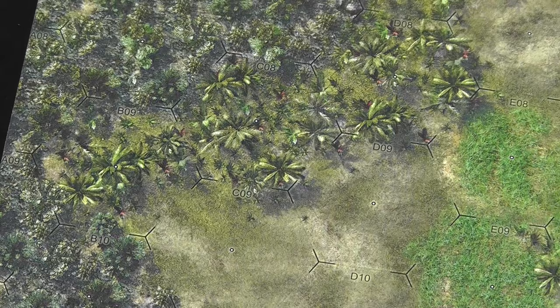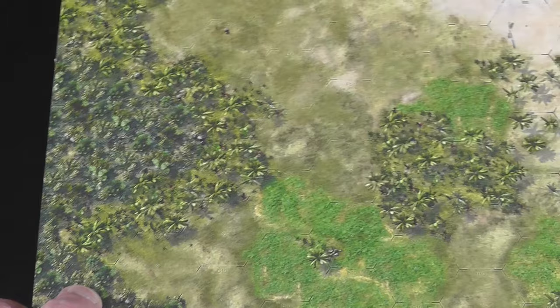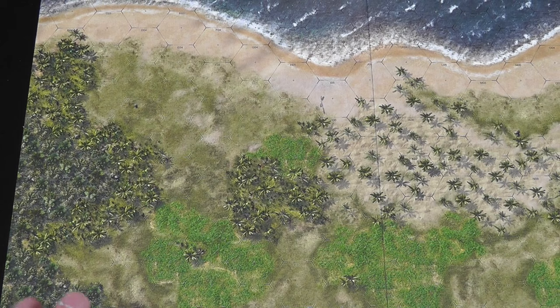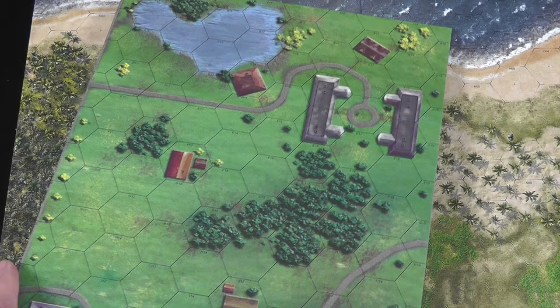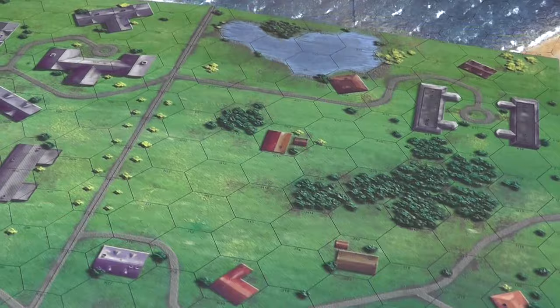The maps are gorgeous, but this is where some of the functionality is lost for me. Now I'm going to show you a comparison — I love this map, I love the look of it — but I'm going to take you back to the very first Conflict of Heroes map so you can see how it was done. The artwork on this Guadalcanal map is almost photorealistic. I feel like I'm looking at a photo.